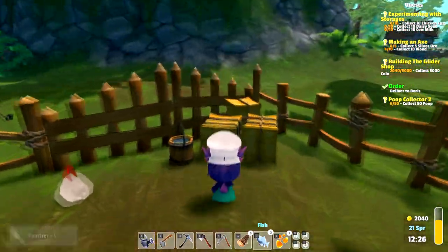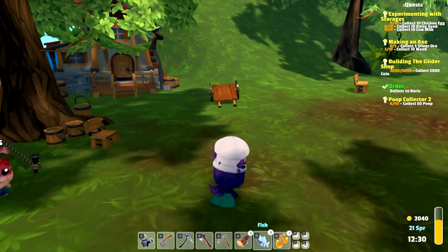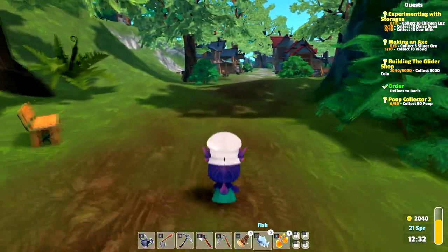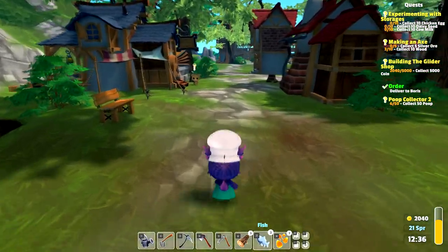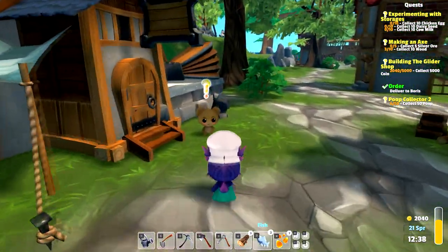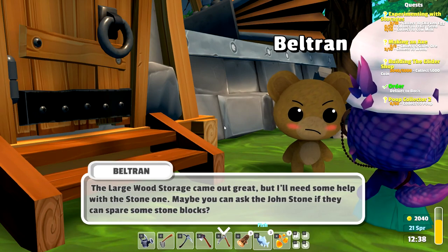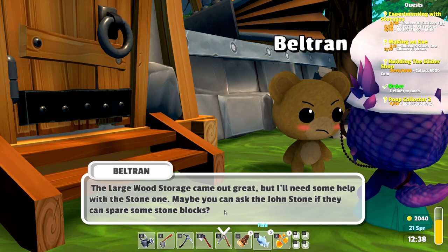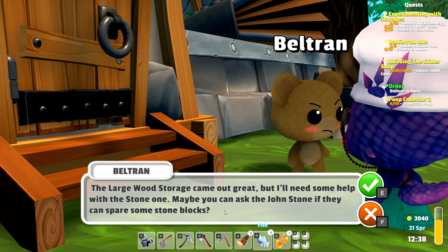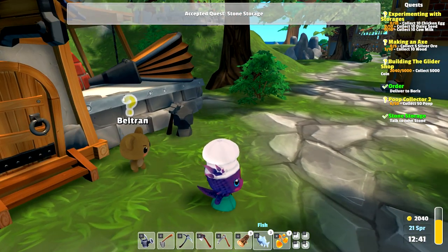That kind of makes sense — fishing is very relaxing, isn't it? Got everything from that. We need to deliver some stuff to Boris. And it looks like Beltran has something — the large wood storage came out great, but he'll need some help with the stone one. Maybe we can ask the Johnstone if they can spare some stone blocks. What was it with the bunnies?